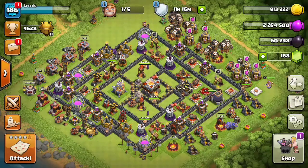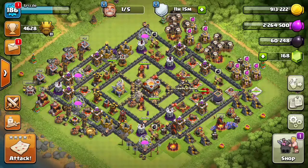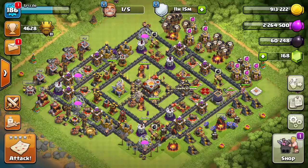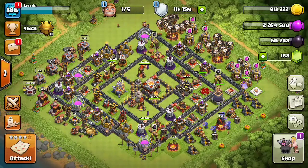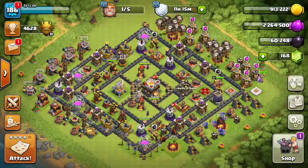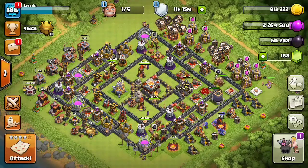A new gem box typically appears within 24 hours, so you're looking at getting a new gem box on average about every three or four days if you count the two-day waiting period. It's very efficient.